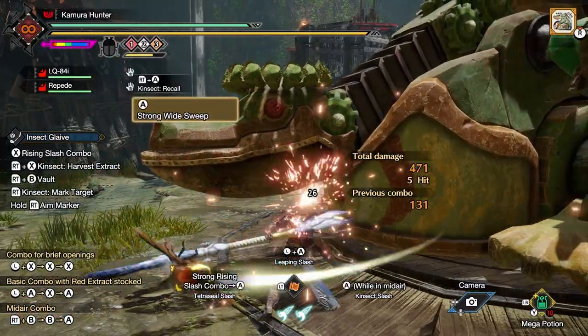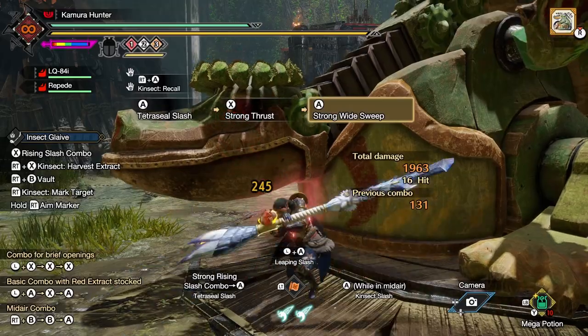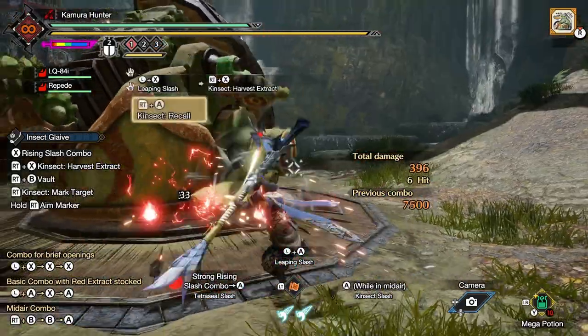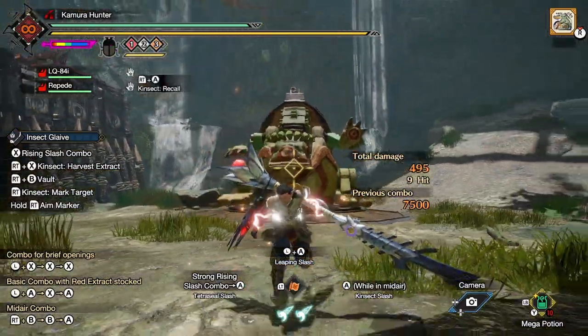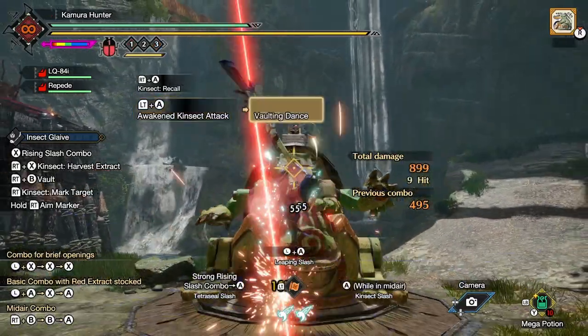Number fourteen is that Tetrasil Slash's attack has been increased. Shortly before Sunbreak, Capcom released a patch, and in this patch Tetrasil Slash received a speed buff. Number fifteen is that different Kinsecs will do different numbers of attacks with the awakened Kinsec. For example, the chain charge attack Kinsec will do six attacks apart from its charge attack.